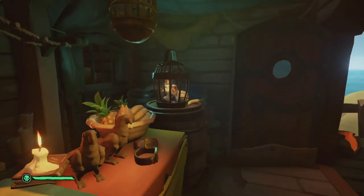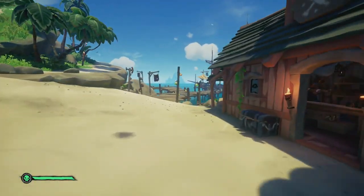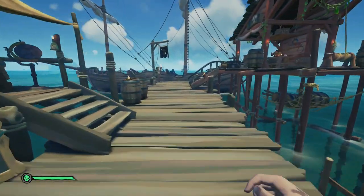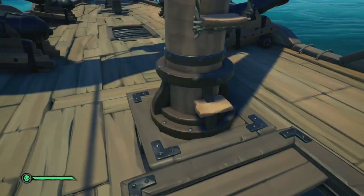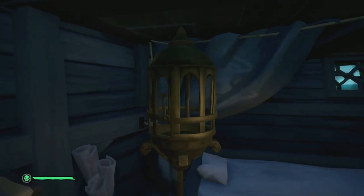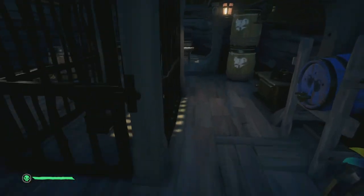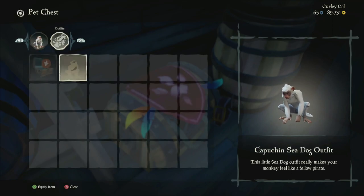Where is this little dude? Is he like in the boat? Have I got to go to the boat? I don't know. Let's go and find out. Let's have a look at the ship and hopefully he's on there. We will be doing some of the new voyages in today's video - I just kind of wanted to show off the new update and how awesome it is to finally have a little companion. Where do I go to get this pet? I'm confused. Open pet chest - okay, equip item. There he is! Let's put this little outfit on him as well.